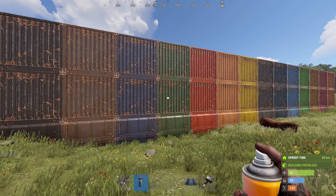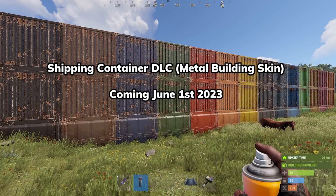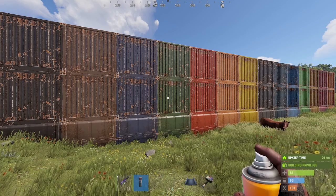What's up everybody! So what we're looking at here is the shipping container DLC walls. They look like sheet metal from shipping containers, as you can see, and they're all in different types of colors.